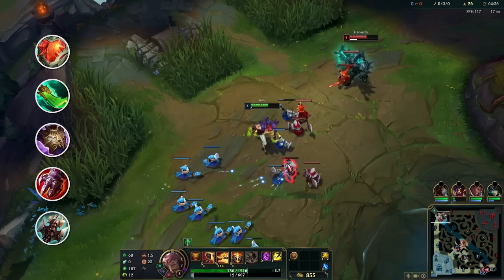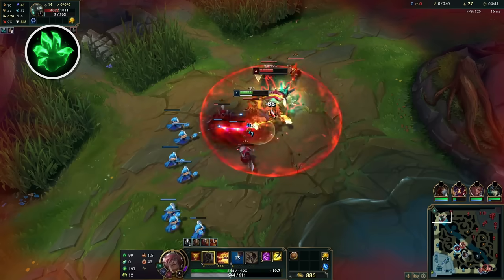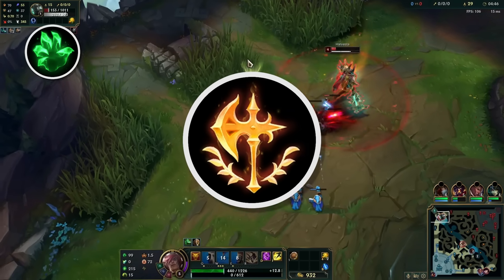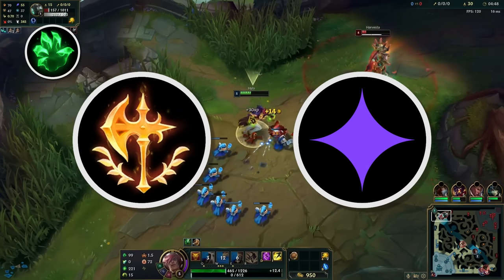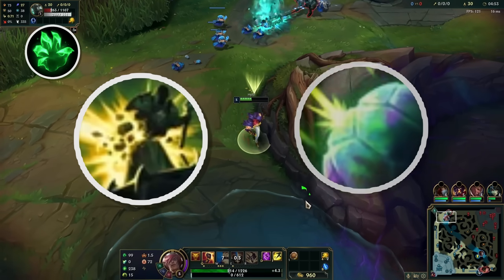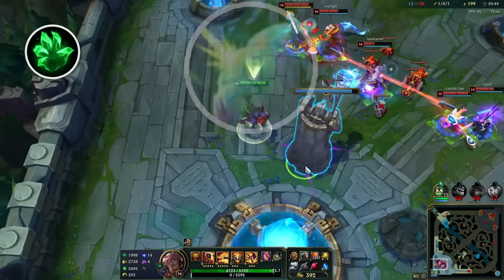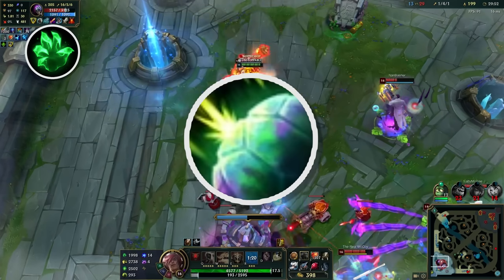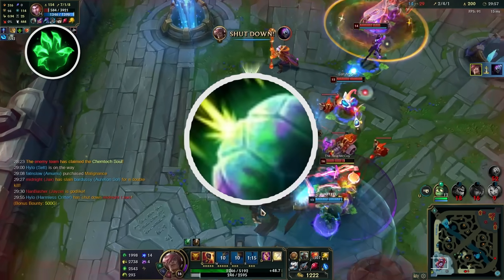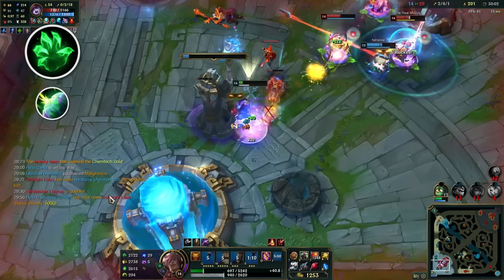Now that we have our build, we need a rune page to go with it. Grasp of the Undying is an obvious choice for a keystone, thanks to the infinite health stacking. It also improves your early game trading, allowing you to still have impact during laning phase. It is also viable to take Conqueror instead, since that gives a large amount of adaptive force in combat, but I prefer the infinite scaling that Grasp gives. Next we can take either Demolish or Shield Bash. Demolish will help you with split pushing, and with all the health you'll be building it's going to do a lot of damage late game. However, Shield Bash will improve your burst combo, dealing damage on your next auto scaling with your shield size and bonus health.